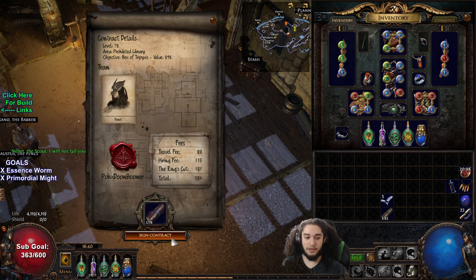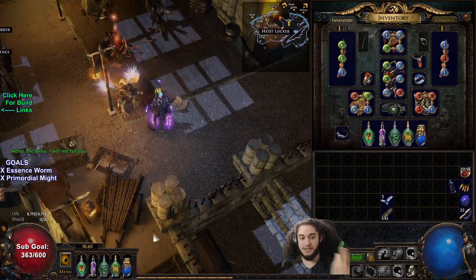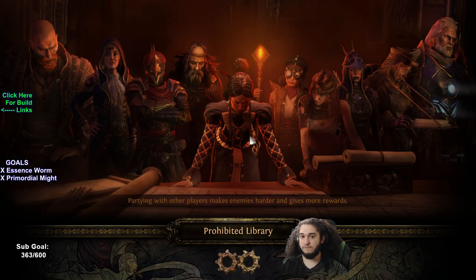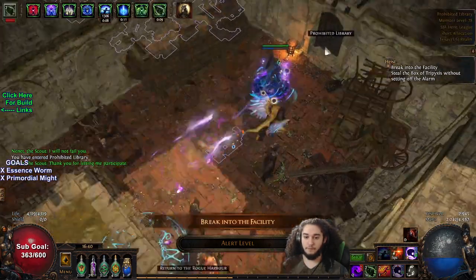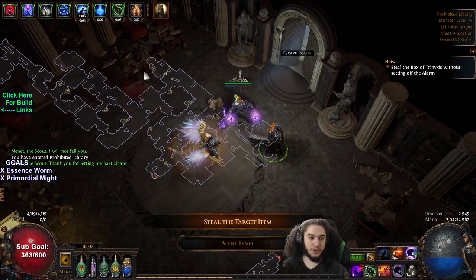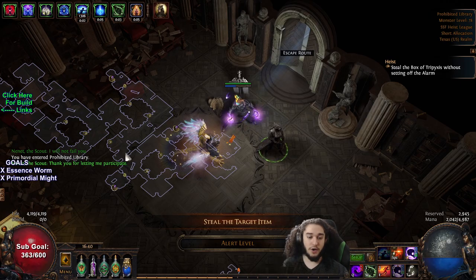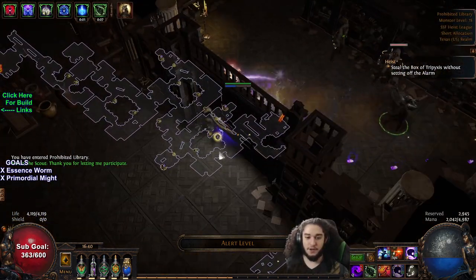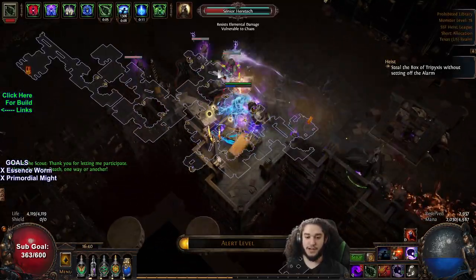I'm going to jump in and do a quick heist to show you guys how I pretty much do it. We got Jewelry, Jewelry, Jewelry — that's pretty good because we are going for Essence Worm, so Jewelry has a chance at unique rings.